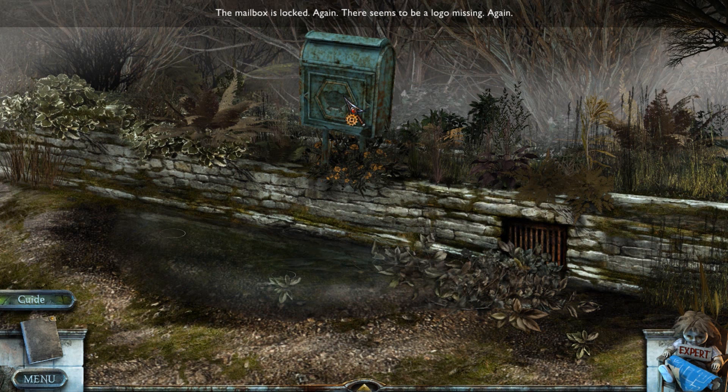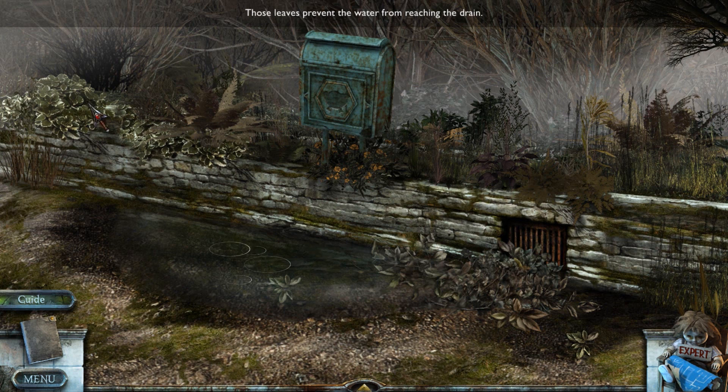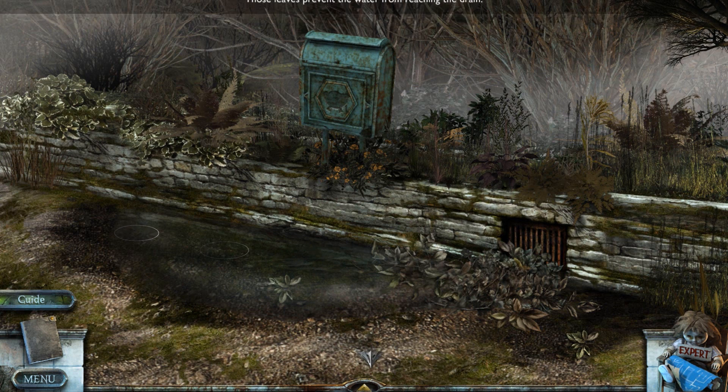Let's have a look at this mailbox. It's locked. Again. There seems to be a logo missing. Again. Even Holly's kind of tired of this, it seems. I'm assuming we're going to have to drain the water then? Maybe there's something in the pole that I just can't see quite yet.